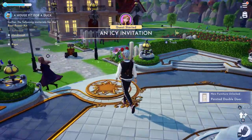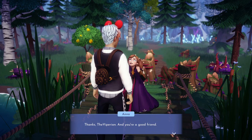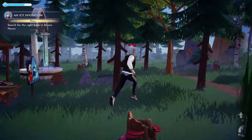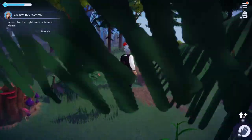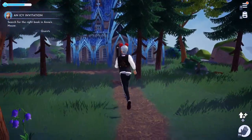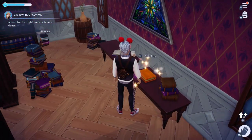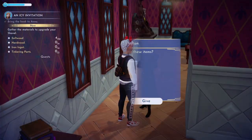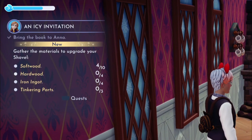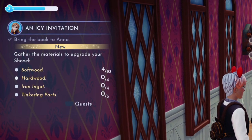Once that's done, you are now able to start her questline called the Icy Invitation. For this quest, all you need to do is head to the Forest of Valor with Anna and grab the book which is in her house. The house can be located at the far top right side of the Forest of Valor, and once you are in the house, the book should be sitting right on top of the table right here. Give the book to Anna and she will give you a new quest to get some materials to finally upgrade your shovel so you can get rid of the tree stumps.